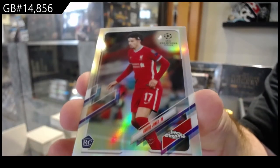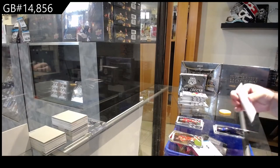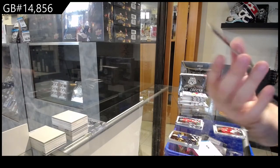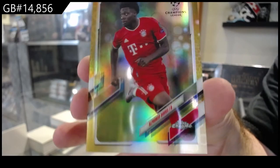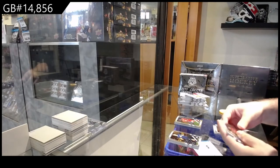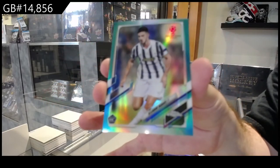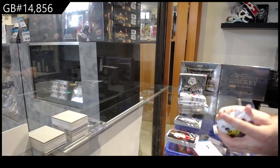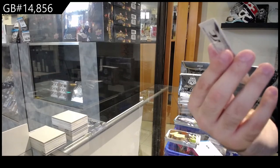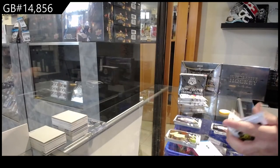Rookie refractor — I do not know what's on this card — of Jones. I can try to get that off but I don't know if it's gonna ruin it. Base rookie gold of Davies, so D spot — not numbered, it looks like. We've got a rookie refractor of Marquez — that goes to the M spot obviously. And another rookie refractor of Marquez — I don't know how we got two of the same. Hopefully that Marquez guy is good.